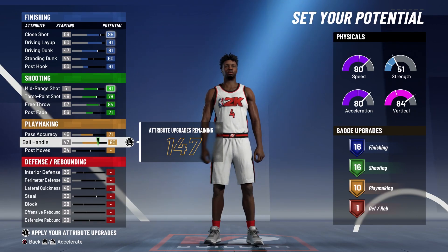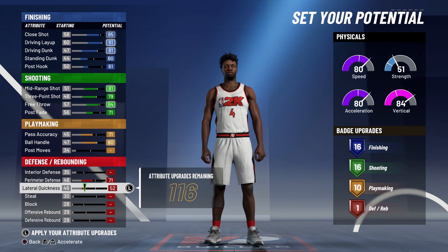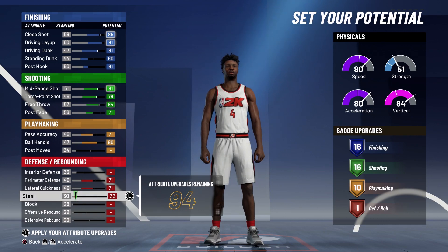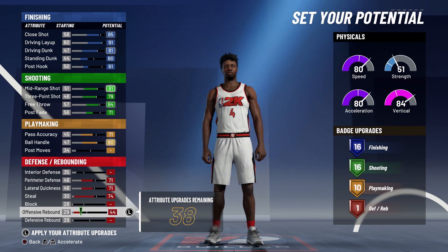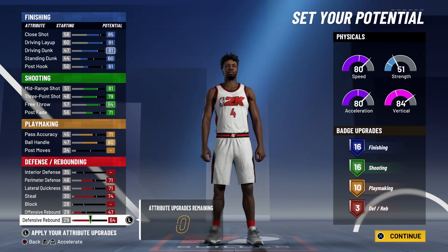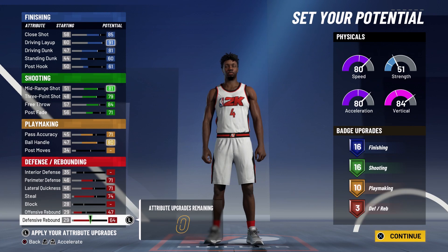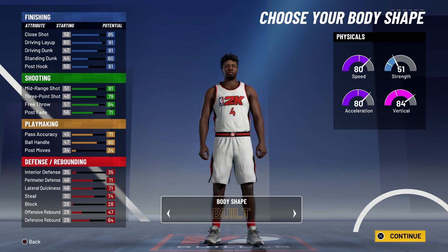That's going to give you 10 playmaking badges. Lastly, for defense and rebounding, you're going to bring your perimeter defense up to a 71, your lateral quickness up to a 71, your steal up to a 74, your offensive rebounding up to a 47, and spend the rest on defensive rebounding. That's going to give you three defense and rebounding badges — so 16 finishing, 16 shooting, 10 playmaking, and three defense and rebounding badges, for a total of 45 badges.